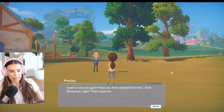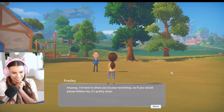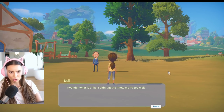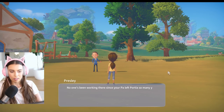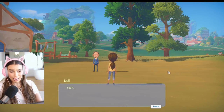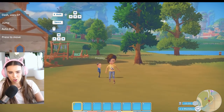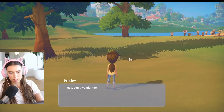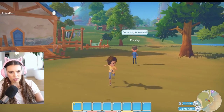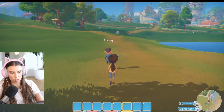Yes, it's from down under in Australia, mate. Anyway, I'm here to show you to your workshop, so if you would please follow me, it's pretty close. I wonder what it's like — I didn't get to know my pa too well. That's right, we're inheriting our workshop from our pa. No one's been working there since your pa left Portia so many years ago. He was a good friend. Obviously we don't want to talk about our pa that much because our answers are very short. Dash is shift — right.